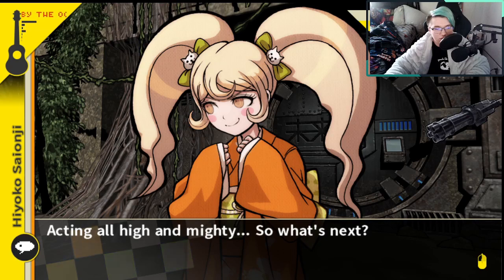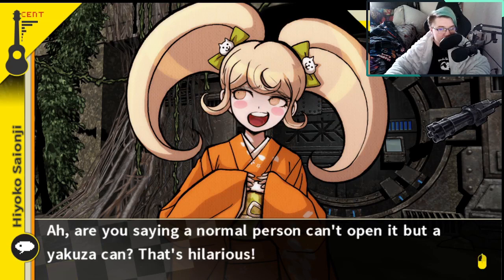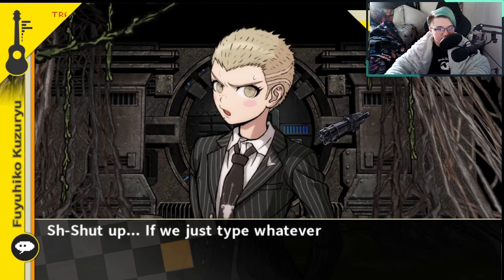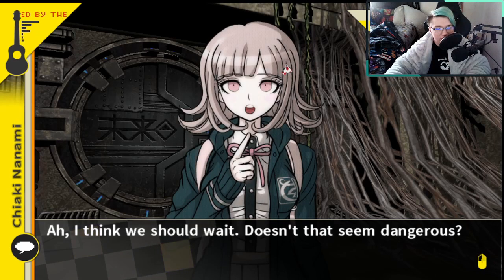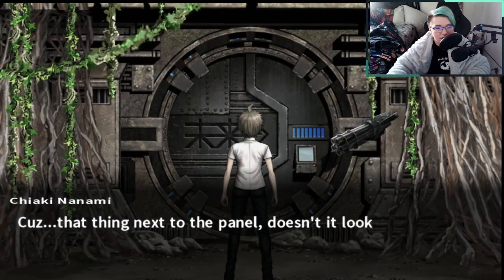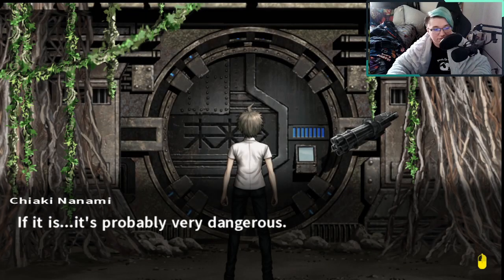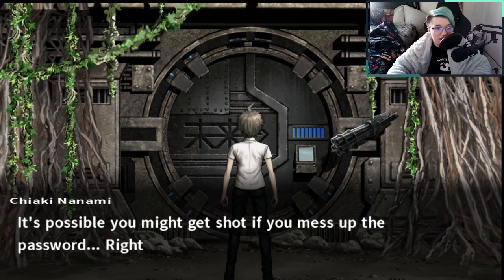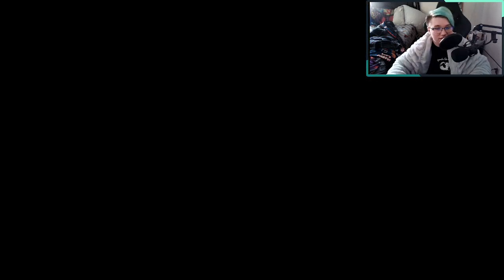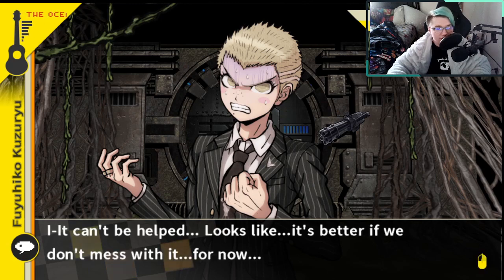Acting high and mighty. So what's next? Obviously impossible to put in the password without anything. Are you saying a normal person can't open it but a yakuza can? That's hilarious. If we just type whatever we might get it right. Hold it — I think we should wait. Doesn't that seem dangerous? What do you mean dangerous? That thing next to the panel — doesn't look like a gun. In fact, it's totally a gun. If that is what it is, it's probably very dangerous. It's possible you might get shot if you mess up the password. It can't be helped. Looks like it's better if we don't mess with it for now.